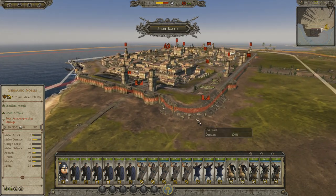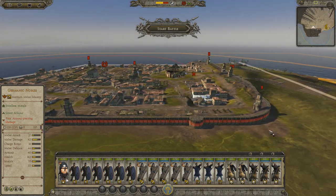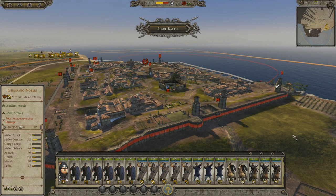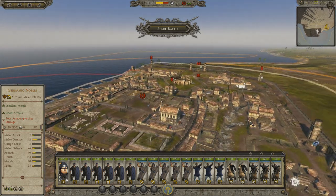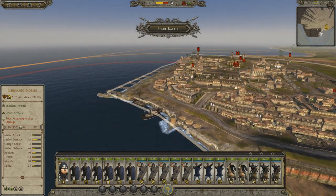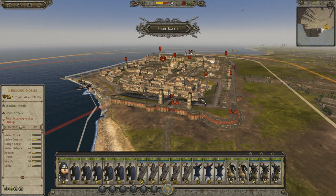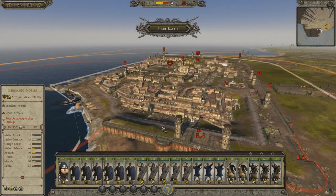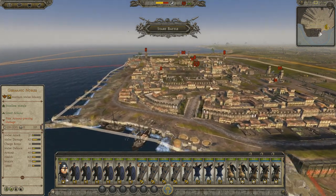We have holes in the wall — that's why it let me attack. No holes in the back wall though. So we can enter through the breach. It's pretty predictable — they can definitely fight me off, but I'll want to come in this way and push up through there.